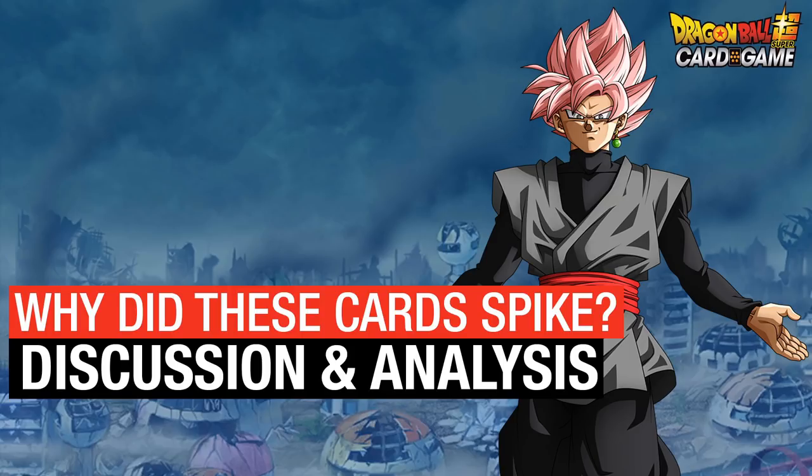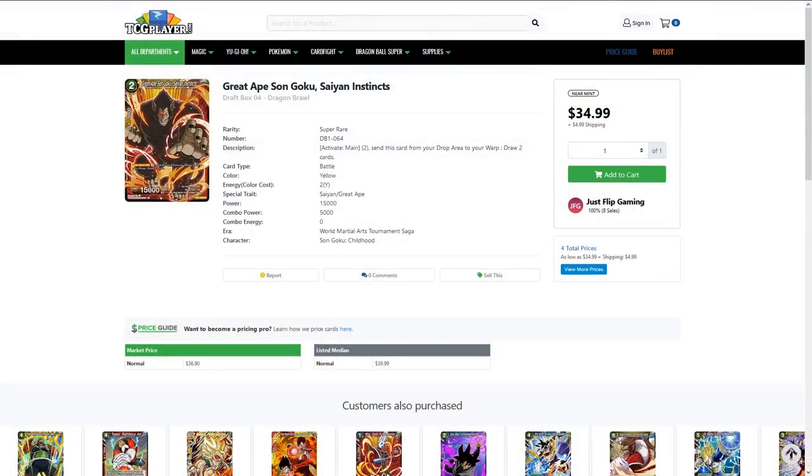Today I'm going to go through a number of cards. The first one is pretty obvious — some of the draft box cards have still risen in price and stayed there. The first one is the Great Ape Goku, where you warp it for two, pay two, and draw two.